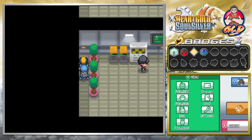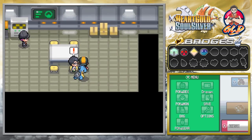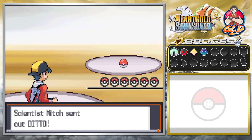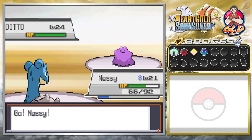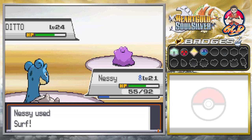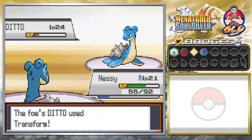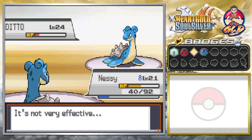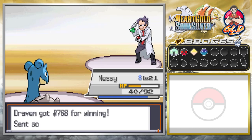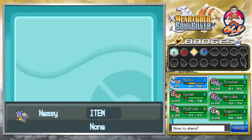We grab an X Special and a Protein — gotta take your protein. Next trainer says 'I don't care that Pokémon are hurt by our experiments.' We take on Scientist Mitch who comes out with a Ditto — we go with Surf because Dittos transform. He transforms and uses Surf back, so Surf again; Ditto goes down and gives a surprising amount of experience. We switch back to Cinder because there's likely another scientist with Electric-type Pokémon ahead.